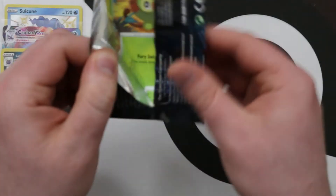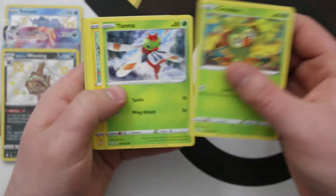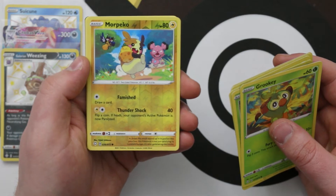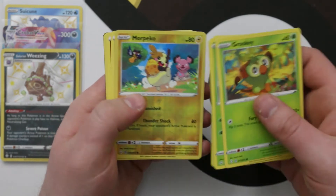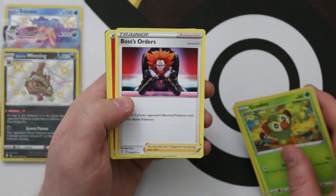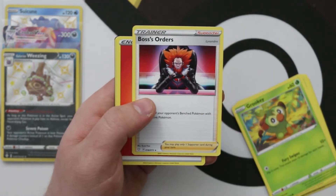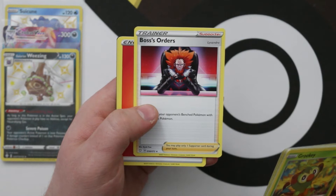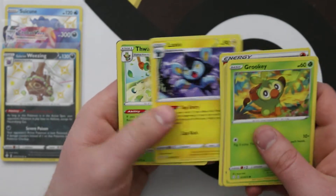This is obviously not the last Shining Fates we're going to be opening — we just wanted to get some to open for you on actual release day. We got a Reverse Morpeko — that's really nice artwork — running away with a berry, and there's a Rookidee up in the tree and a snowball, that's cute. We've got a Boss's Orders as our rare. This was released sort of before the rest of the set in the Blastoise/Venusaur V Battle decks, where you actually get foil copies. And it's Ball Guy again — so many Ball Guys.